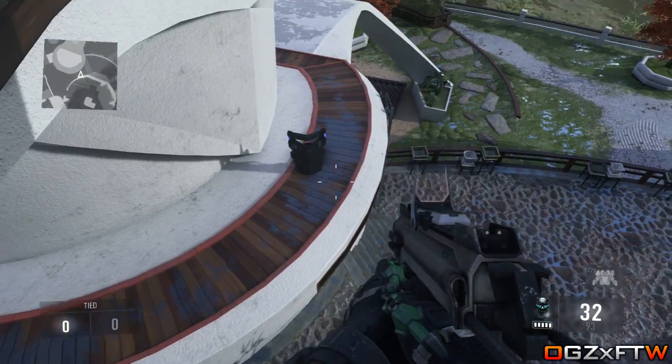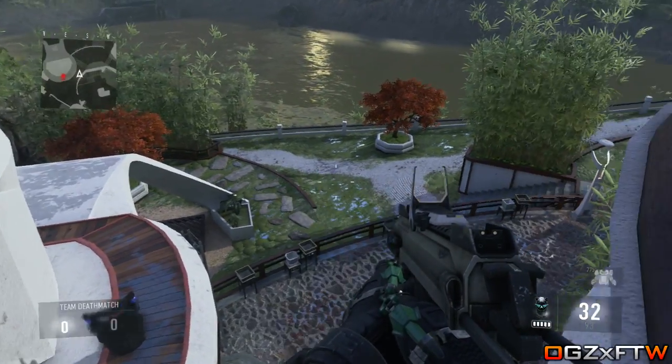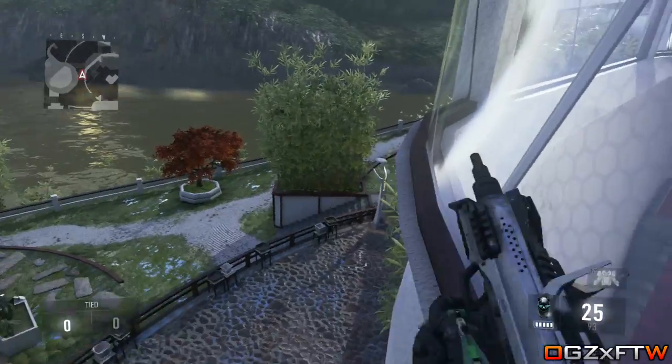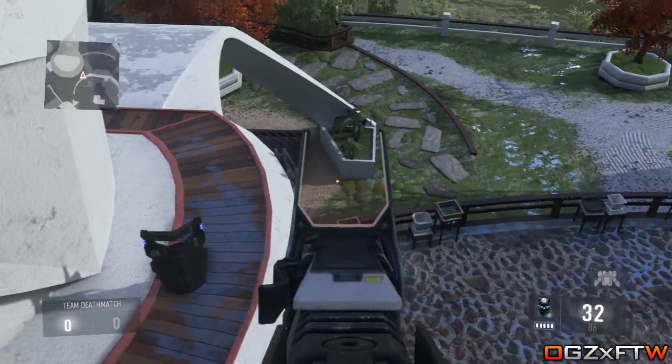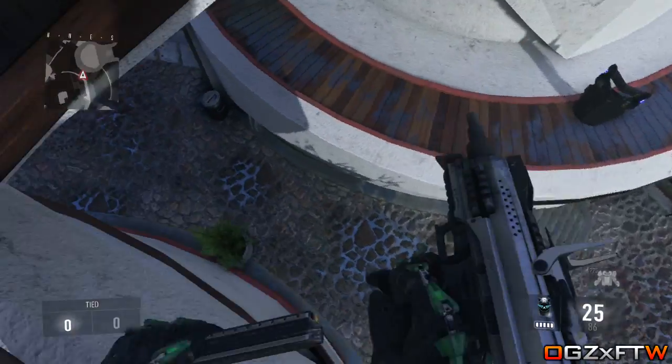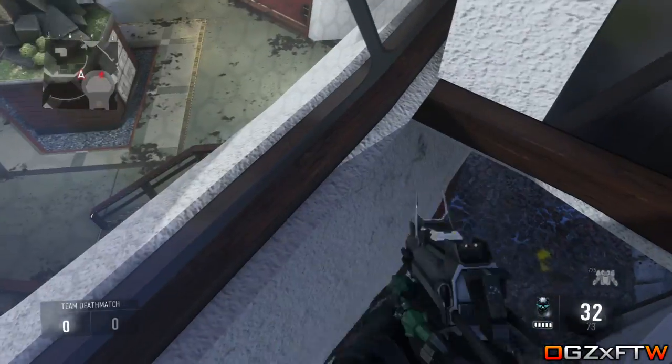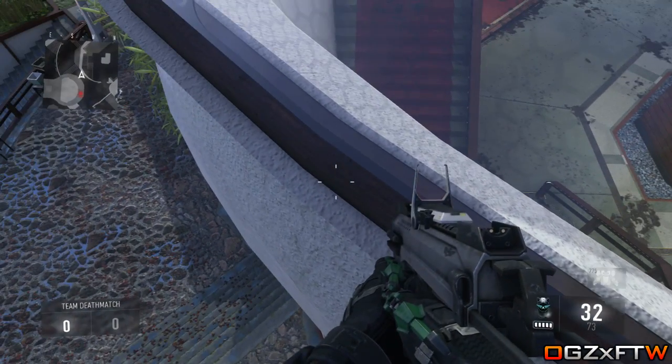If you are wondering why you have to hold B or Circle, basically in Advanced Warfare if you hold B or Circle you go flying down really quickly and if you hit the ground you hit it really hard. With this barrier, what you are basically doing is holding B or Circle, hitting the barrier, and you hit it really hard.